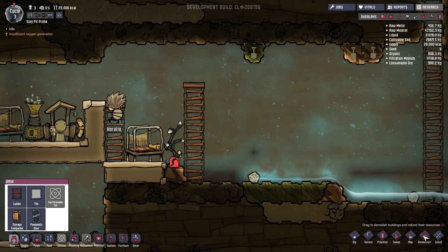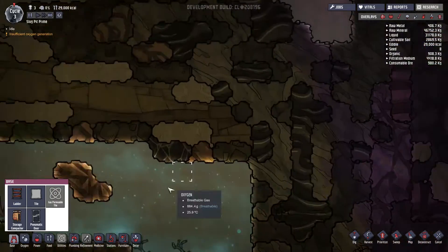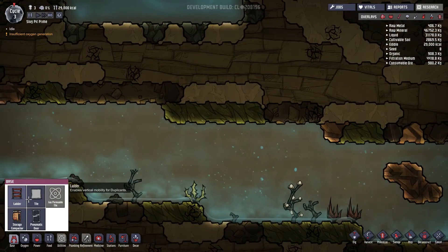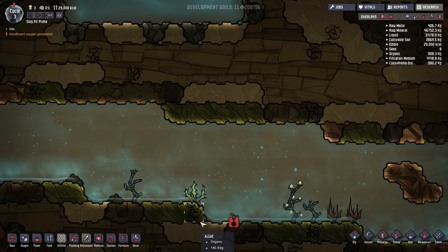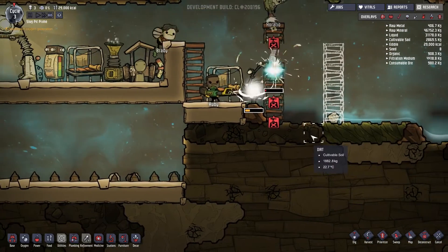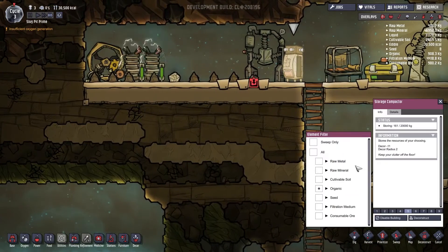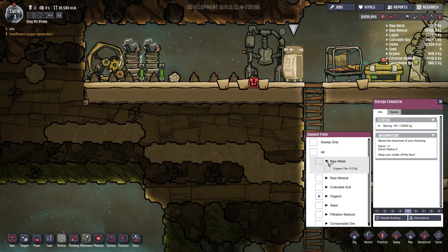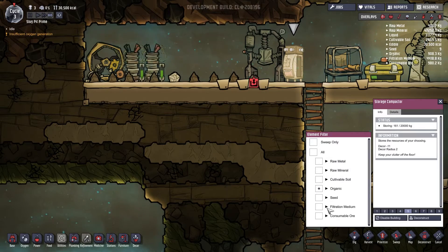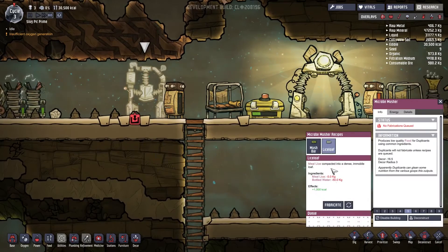Let's deconstruct these ladders and rebuild them there, and dig that up — we'll get a seed out of it. Does this need to be told to use mealwood? We don't want fertilizer in there either. I think that's fine. Make a couple of lice loafs.